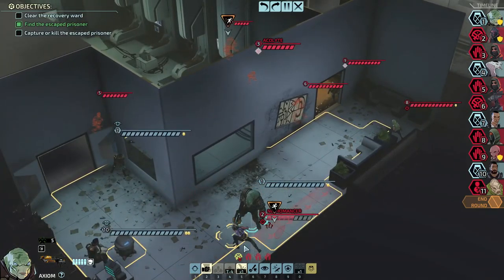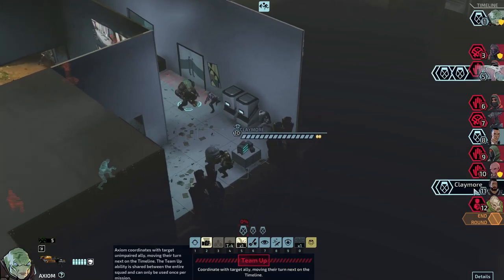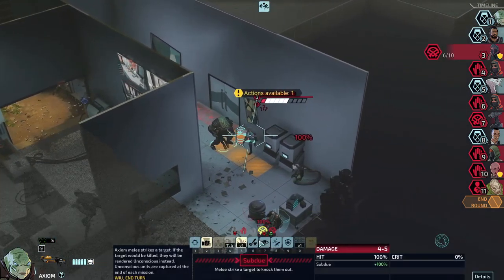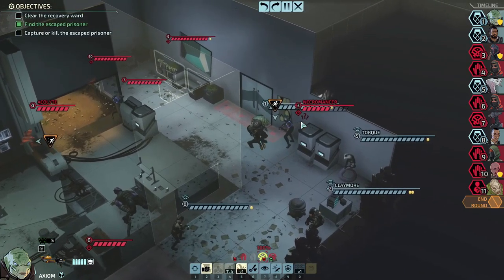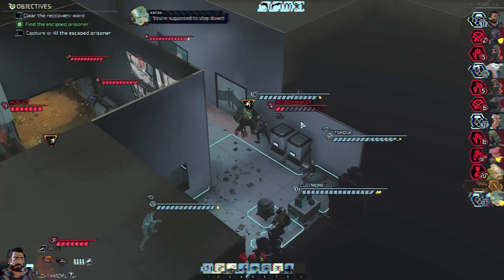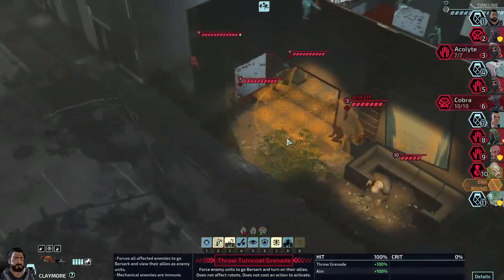Now they're pretty grouped up over here - I wonder if I can hit them all with this move. I can't get far enough to use it. But they're disoriented enough for the number two person to use Team Up on Claymore, that way he can go a little earlier in the turn. You can use Subdue - that might do more damage actually, or at least let Claymore use Subdue for his movement to get closer.